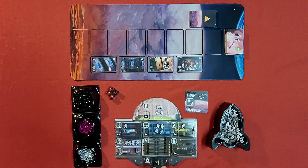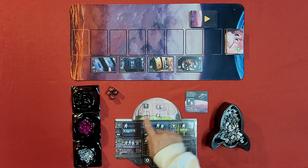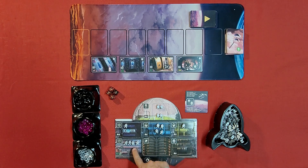Over here is your spaceship, and it has different sections: food and water, power, oxygen, mechanical, and shield. This section is where you place your crystals or money, this is the holding bay, and this is your mining facility.